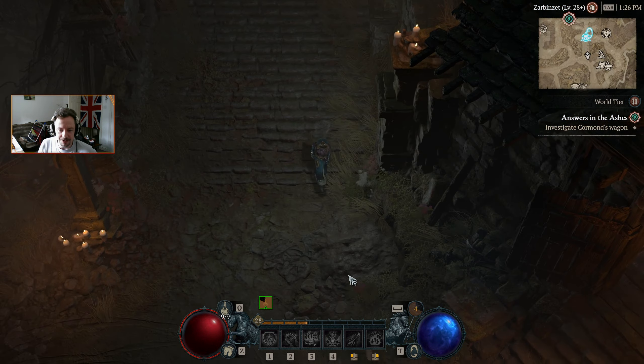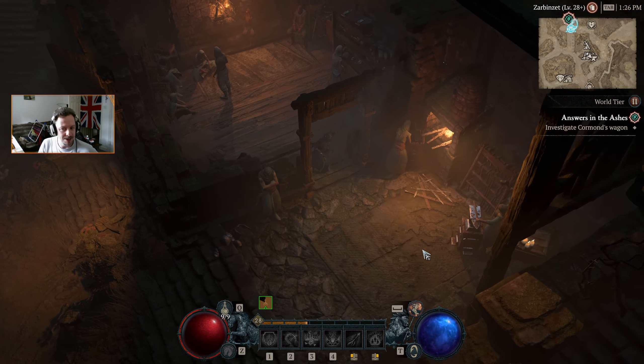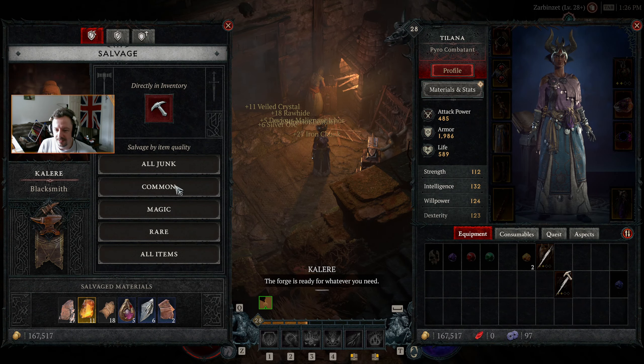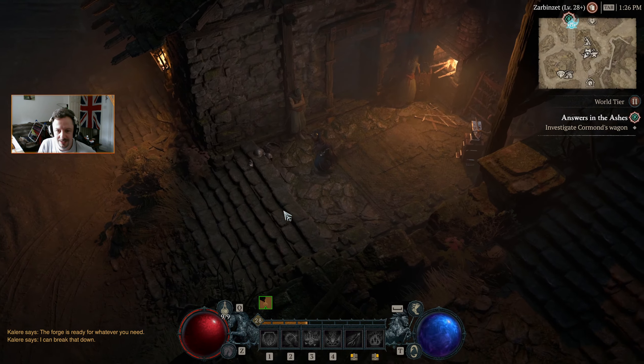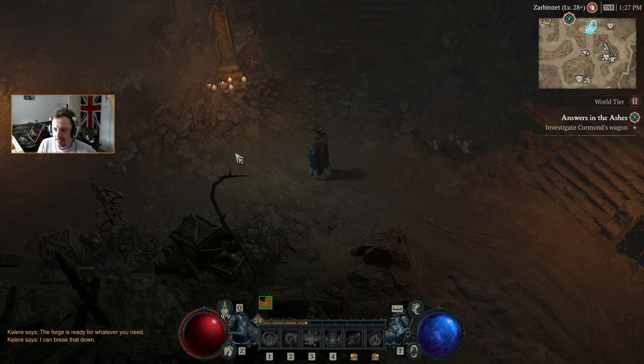I think all the rest is just going to go under the hammer. Very quick stock take — well, not very quick, but quick enough. Salvage them all up. There we go, there's a Forgotten Soul.